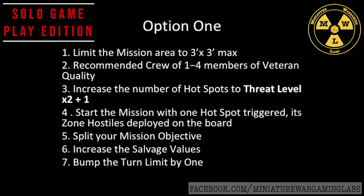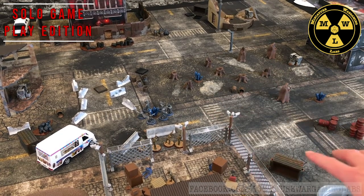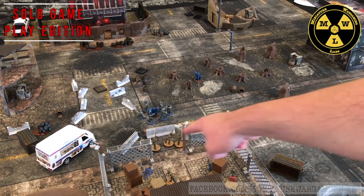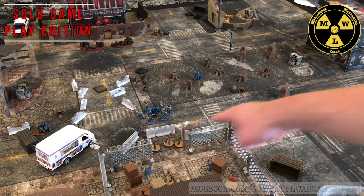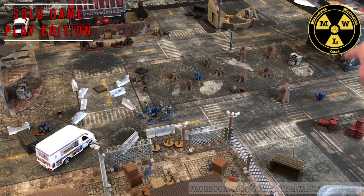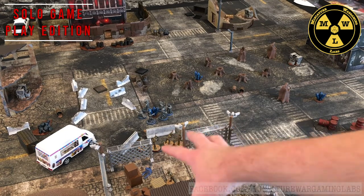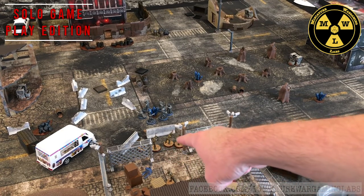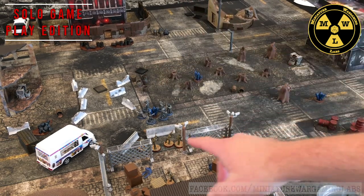The first rule is to limit the mission area to three by three. As you can see on the board I've set up, it's a FLGS four by four. But if you'll notice, right where that fence line is along that sidewalk and along the sidewalk by the park in front of that building, that actually carves out to a three by three. So I just set up the narrative of my team leaving this secure compound and heading out into this three by three zone.